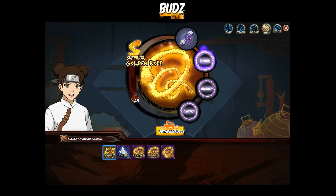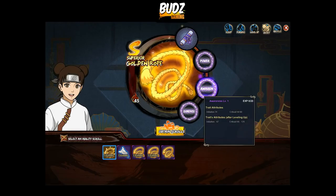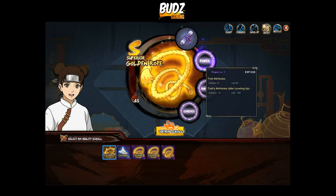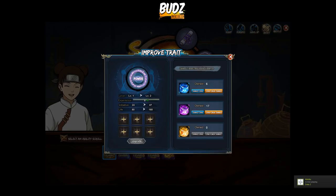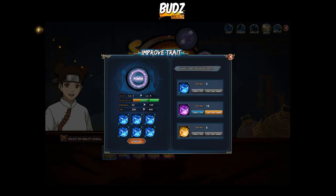We have three slots — gold, dimension, awareness, and power. So we have three slots in here where we can put some treasure tool essence. I get this rare essence level three for one, and let's see, let's make this two.